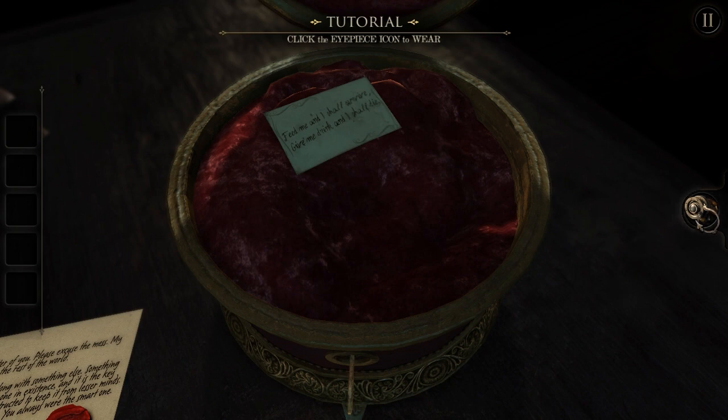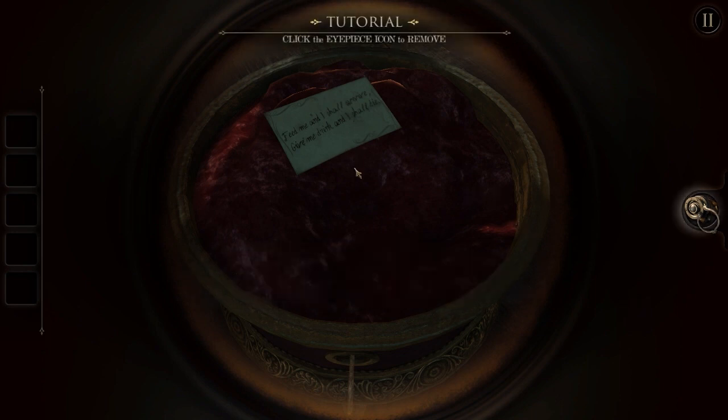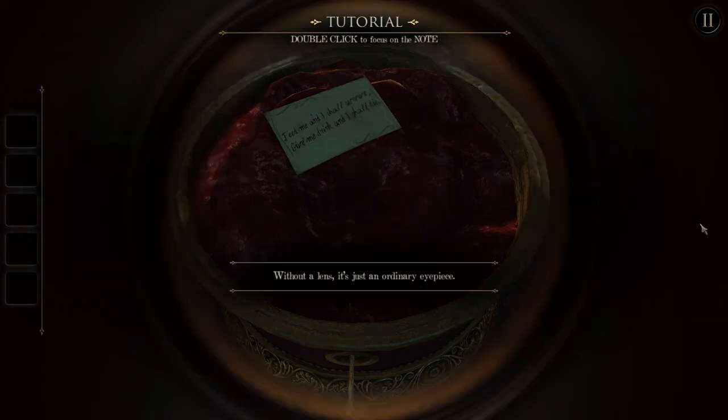Click the eyepiece icon — right, so what's the point of this? There is no point, apparently. It doesn't do anything. Perhaps something's missing. What does the note say? The note says: 'Feed me and I shall survive. Give me drink and I shall die.' I'll take the eyepiece off. Without a lens, it's just an ordinary eyepiece. So I guess we're looking for a lens.